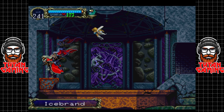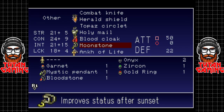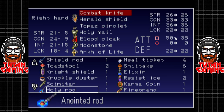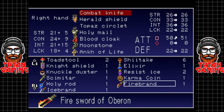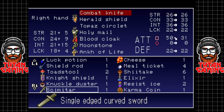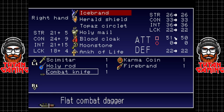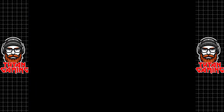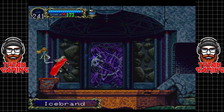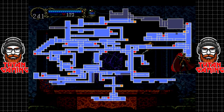Here we have the ice brand, and to be honest the ice brand is probably a good shout around about here since we've got the firebrand already. It's not actually a two-handed weapon and it does do more damage, but of course it's slower - so it's balanced out.